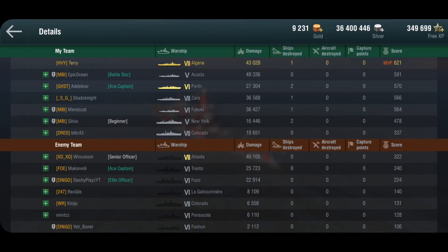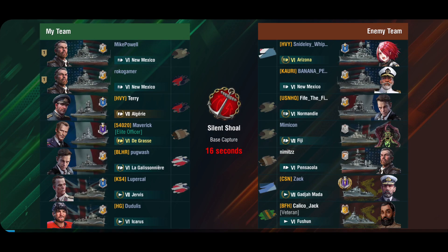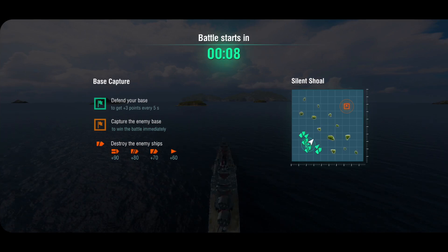So do be very, very careful with battleships, because they can absolutely citadel you many times as you've seen in the intro. Since this one was a little bit short, and because I said I was trying to do some battles to see where she shines and where she kind of has trouble, let's do another one. Here we are on Silent Shoal — another map that I really enjoy. We've got a fleet member in the enemy team with the Arizona, so we're going to have to keep an eye. New Mexico, Normandy, Fiji, Pensacola, and two destroyers. We're top tier again.